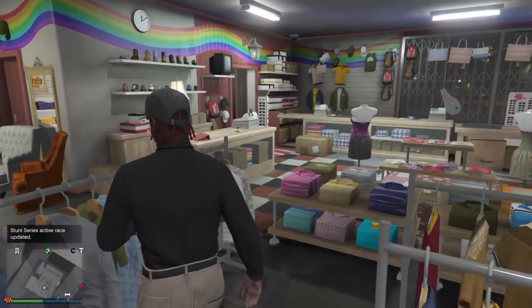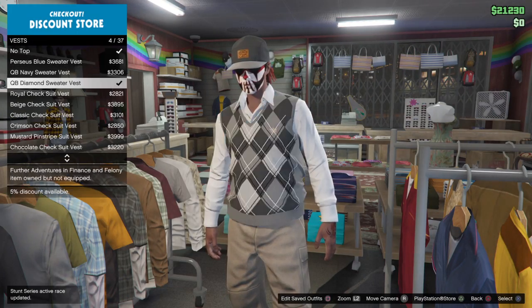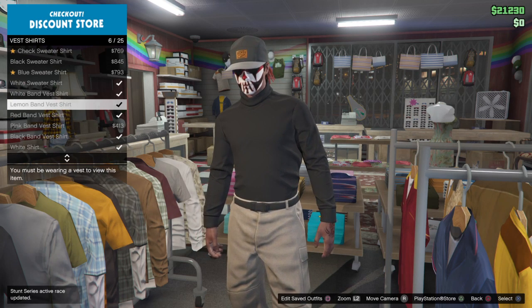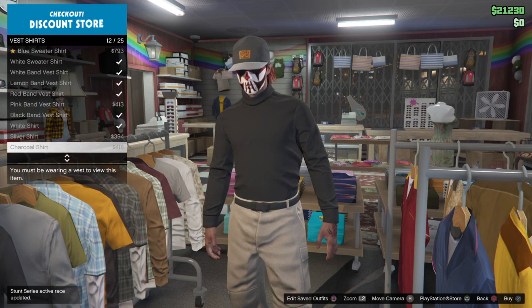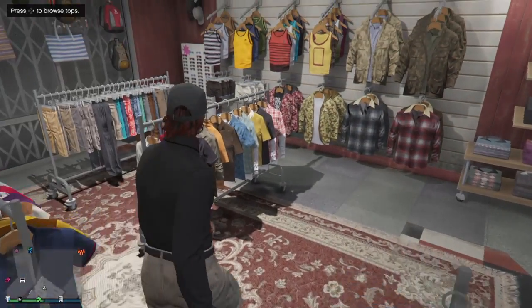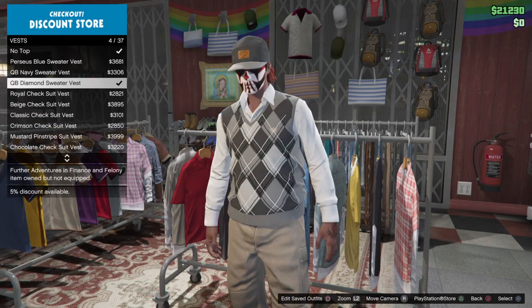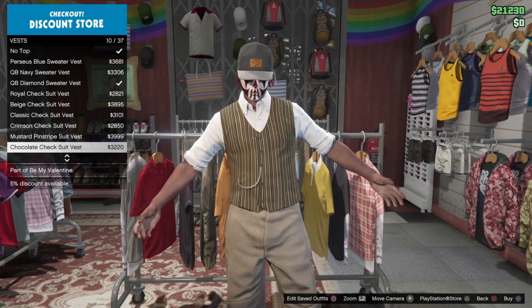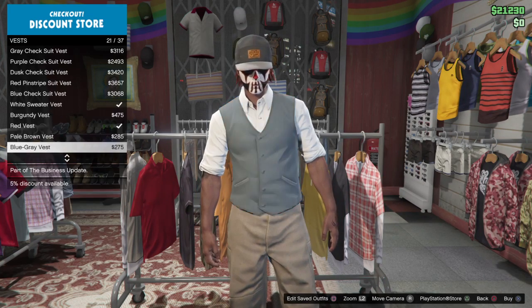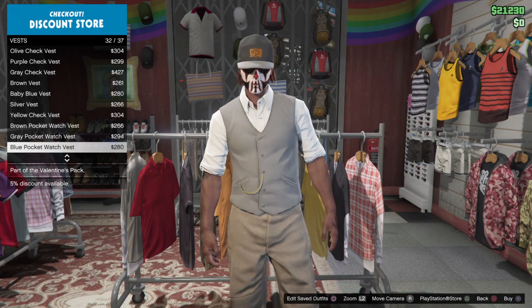From that, go to Tops, go to Vest Shirts. What you want to do is go to Vest Shirts, then put on the black vest.